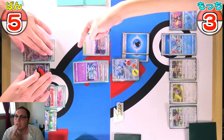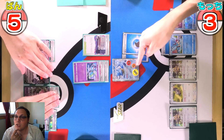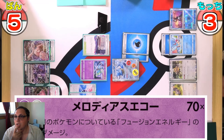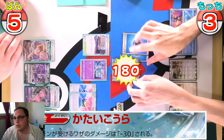Genesecting for three cards to fill up the hand, retreating into Meloetta. Meloetta can swing for 210 minus 30 for the Blastoise ability, which would be 180.